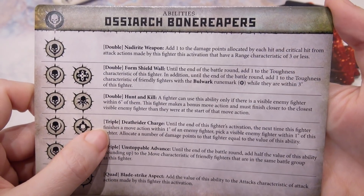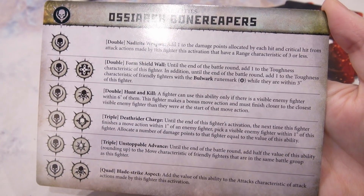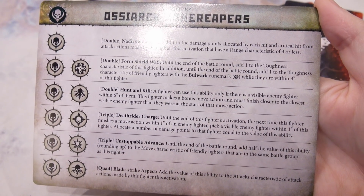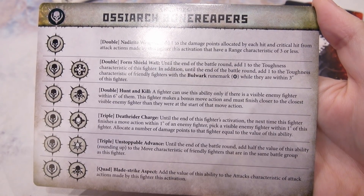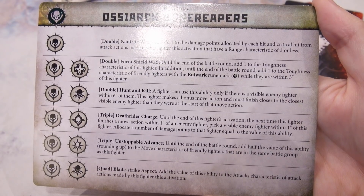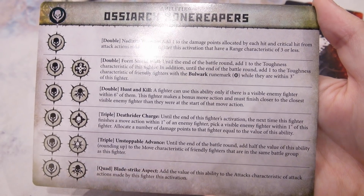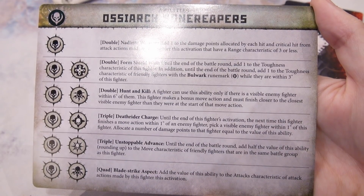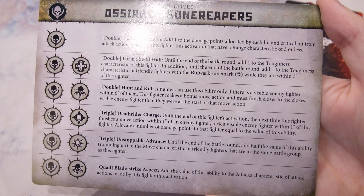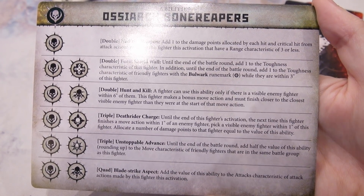Triple: Death Rider Charge — until the end of this fighter's activation, the next time this fighter finishes the move action within 1 inch of an enemy fighter, pick a visible enemy fighter within 1 inch of this fighter and allocate a number of damage points to the fighter equal to the value of this ability. That's good.